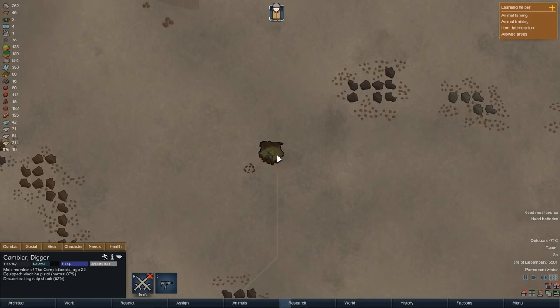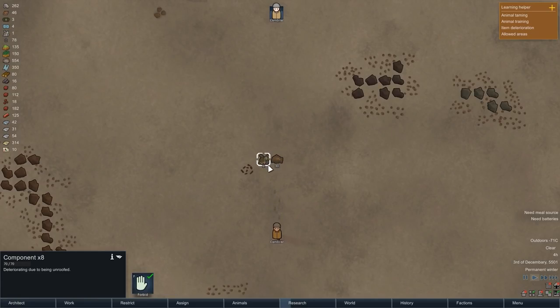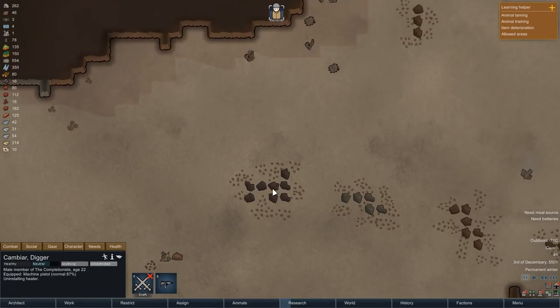The next morning, Kambiar can head out to finally deconstruct the ship junk. Remember, that was a task originally meant for Kalian, but now that she's gone, Kambiar can take care of it, because we slowly but steadily need the components.